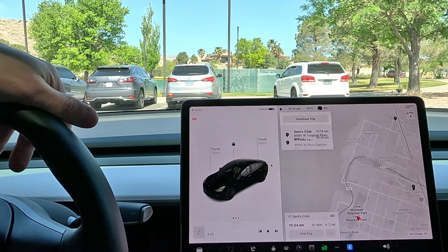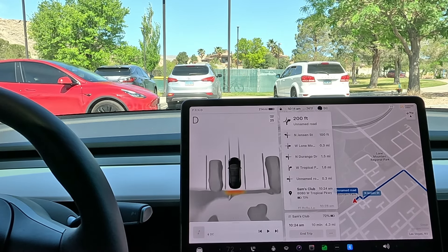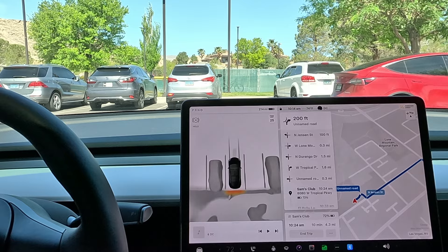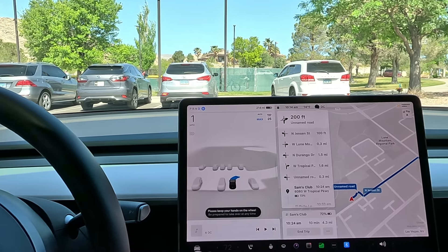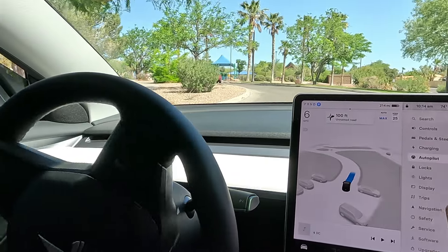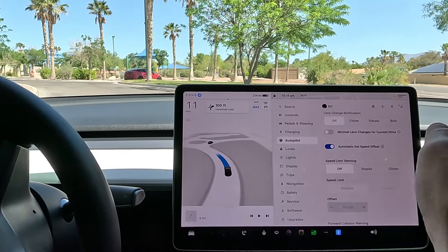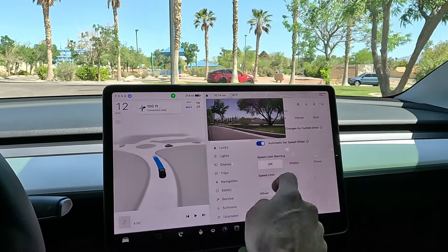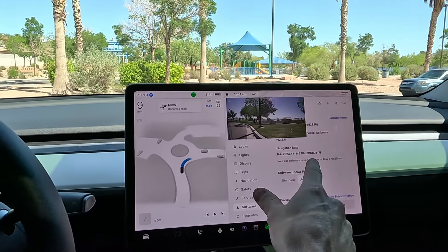So our first route here — we'll go ahead and hit done. We're looking at 4.2 miles, 10 minutes. Let's go ahead and gauge drive, wait for FSD to charge up, get that energy going. As always, I'll let you know if I disengage or do any throttle presses. We're in average mode, minimal lane changes turned off, automatic set speed turned on. And this is supervised full self-driving version 12.3.6.